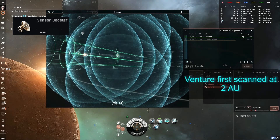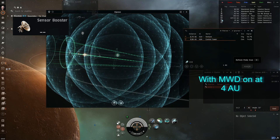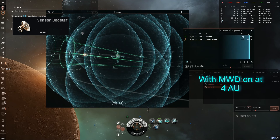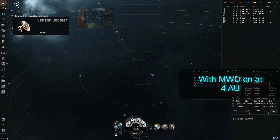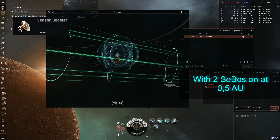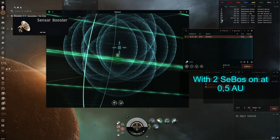The bigger the signature radius, the easier to scan a target down. However, if you have a higher sensor strength, it will be harder to scan you. You can see a presentation on screen now with an over-exaggerated example where I am trying to scan down a Venture. If it runs a micro warp drive, it's easier to scan down as the signature radius increases. However, if I turn on two sensor boosters with ECCM scripts that put all the bonuses into sensor strength, you suddenly lose your grip on that ship, making it harder to scan down.